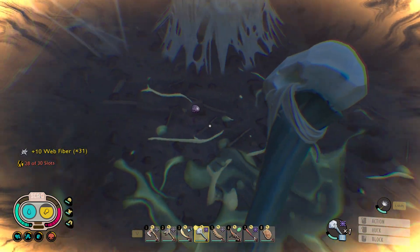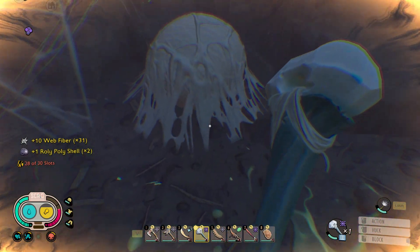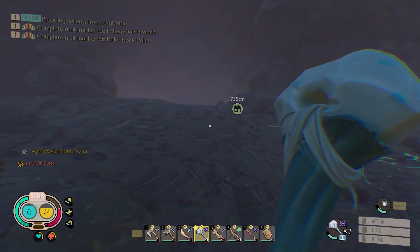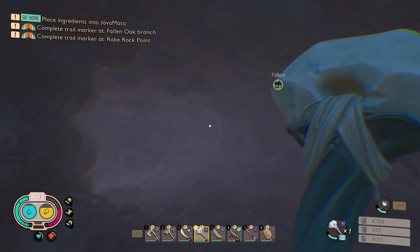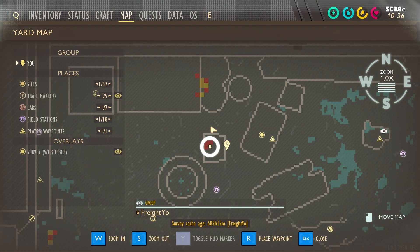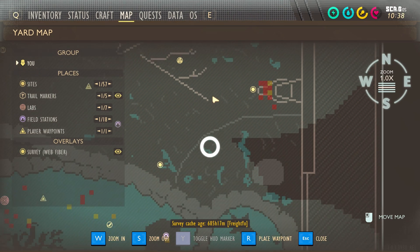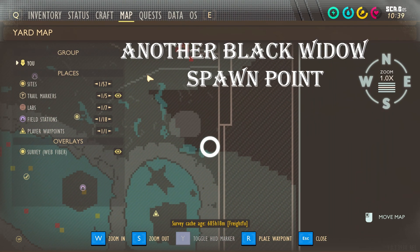Just go to any of the three spawns where the black widow spawns at, and if she's there, deal with her and take out the web sacs, kill the spiderlings, and harvest as much as you can. I get over 70 web fiber from this one run, so it's good stuff.